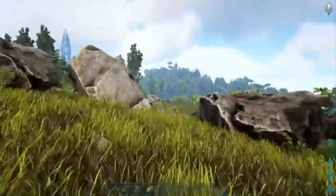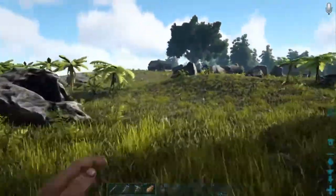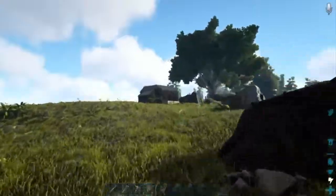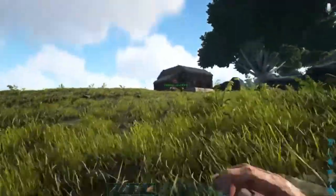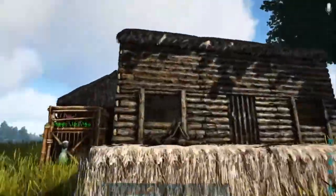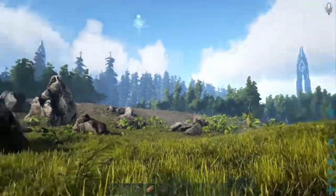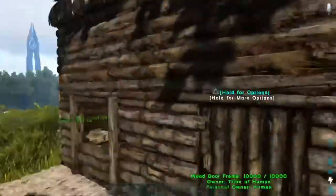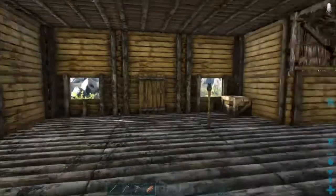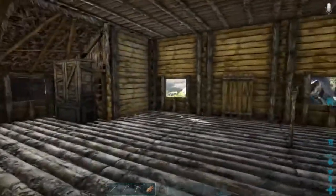I'm gonna run this way and show you my house — it's right there in the distance. It took a long time. I made a cage for my dodos too, so they live right next to my house. Took a while to get all the materials. Are they still coming after me? Nah, we good. Okay, so here we are — here's everything, by everything I mean not much.